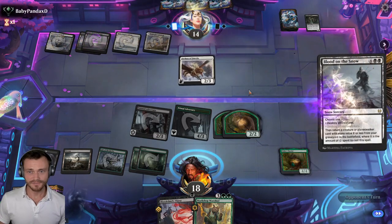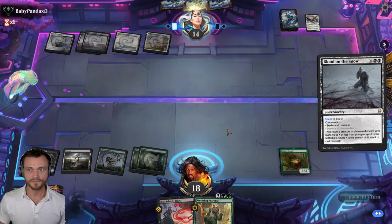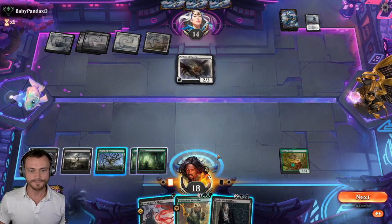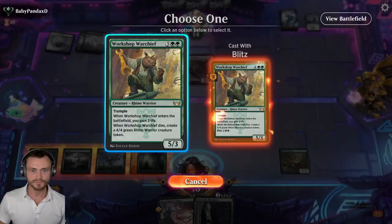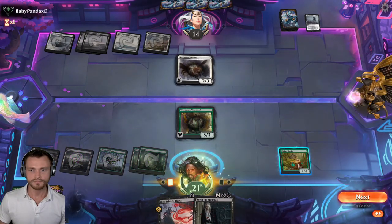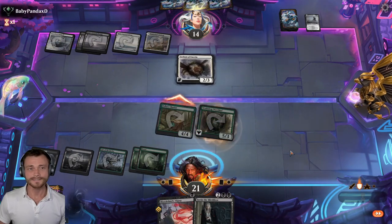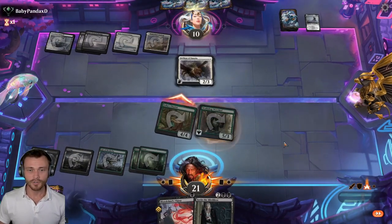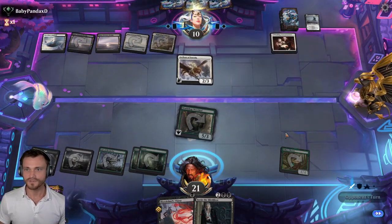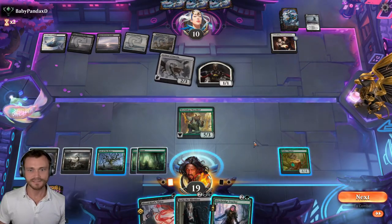Looking out for Blood on the Snow — yep, here it is. That's fine. We got Warchief and the Chariot next turn. I'm trying out the Warchief over Ren and Seven because I think it's going to stabilize a lot better against Boros Aggro, which is all over the place. Because you play Ren and Seven, you get the token, they just Cathar your token, and you're screwed, and they kill Ren anyway.